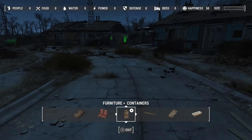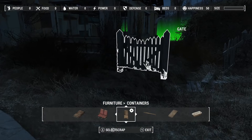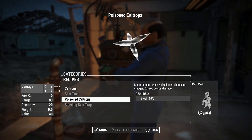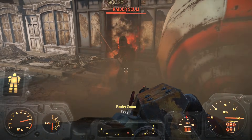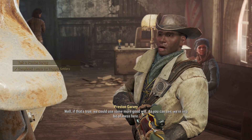Since I knew I was going to need caps handy at all times to buy ammo, I went back to Sanctuary and started working on leveling up again so I could get the Chemist perk, which would allow me to make poison caltrops from 5 steel that sold for a pretty good price. Once I felt like I had enough ammo, I made my way back to Concord to help the Minutemen. The flamer made incredibly short work of the raiders, and I was talking to Preston before I knew it.